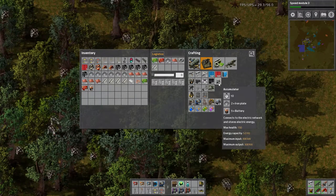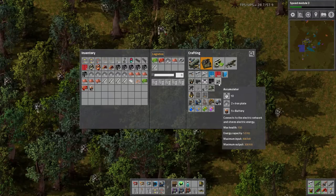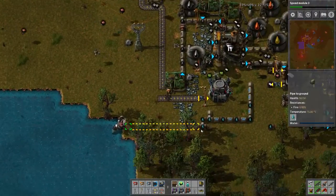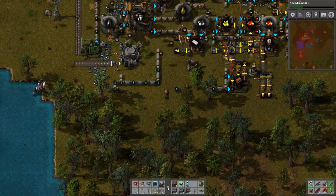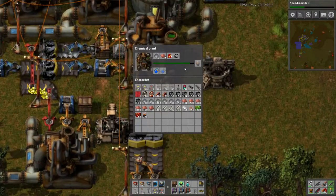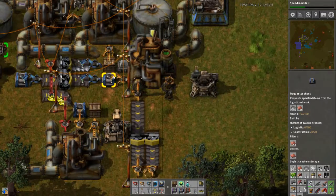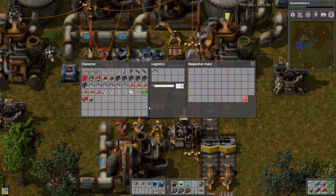We need 125, so 125 times five — let me grab my phone for the calculator. 125 times five is 625 batteries. I need 650, so that'll be 600... if you can produce any quicker that'd be good. I'll give you another speed module — thank you for choosing exotic butters.